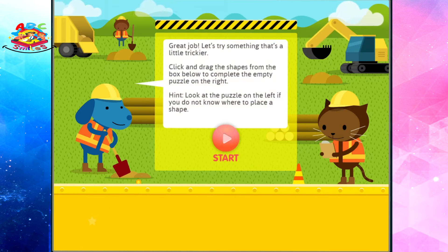Great job! Let's try something that's a little trickier. Click and drag the shapes from the box below to complete the empty puzzle on the right. Hint! Look at the puzzle on the left if you do not know where to place a shape.